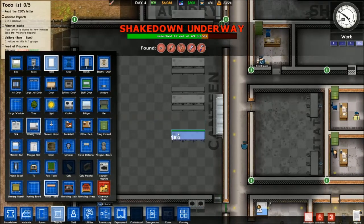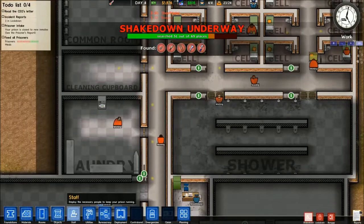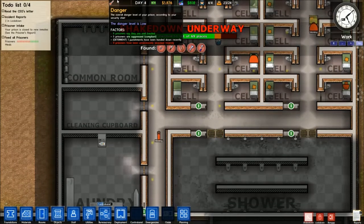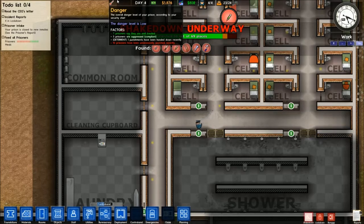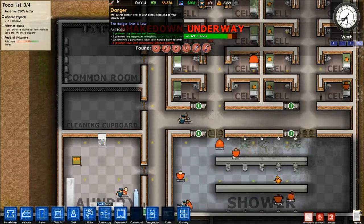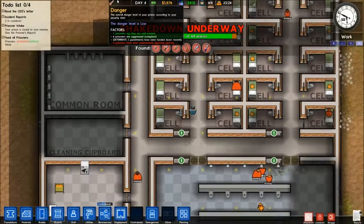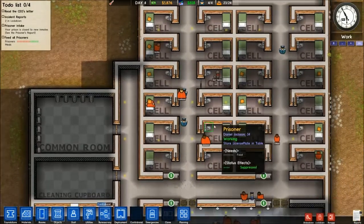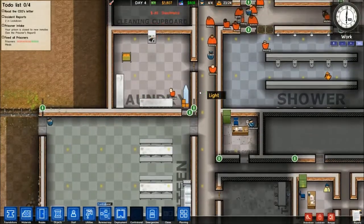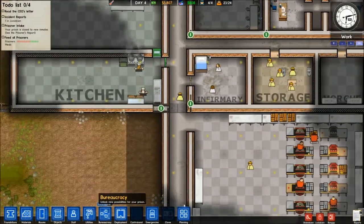Since I have 24 people, I want to make sure to have enough seating space for all of them at my next meal time. I'm going to the danger screen to show you that although I have no danger level, I am getting a significant penalty for prisoners having been unnecessarily searched. So if you already have a high danger level, that's probably not the best time to run a shakedown, because it can make the tension level so high that angry prisoners will become violent. For the most part, you only want to run shakedowns when everything is pretty calm.